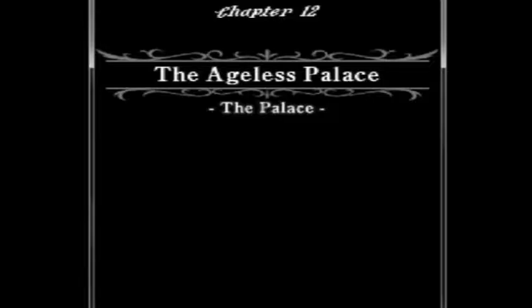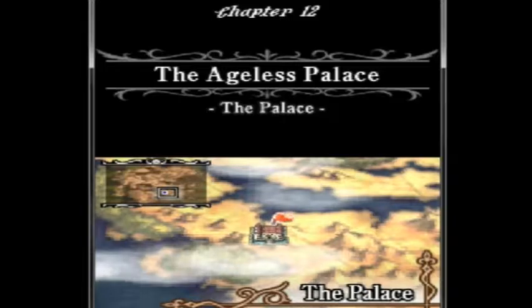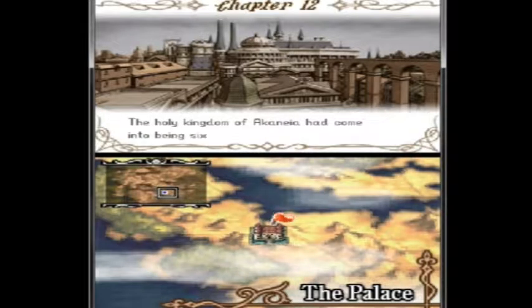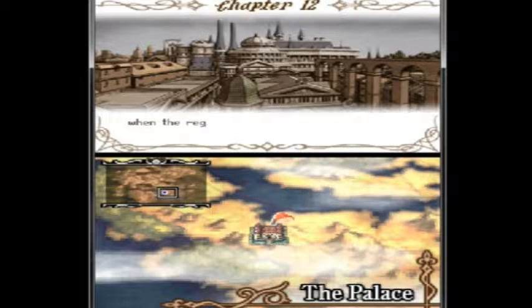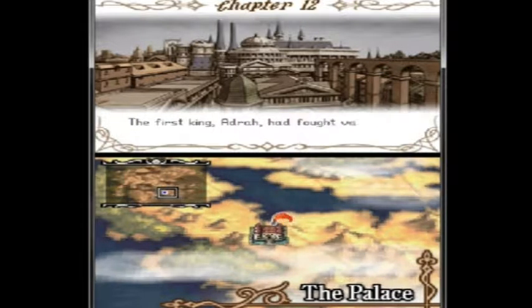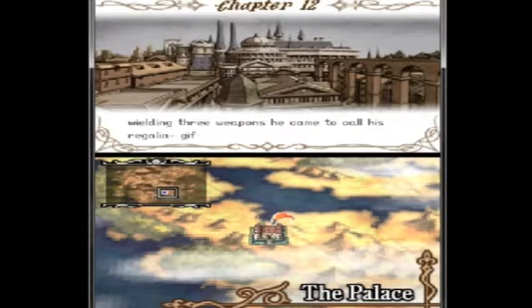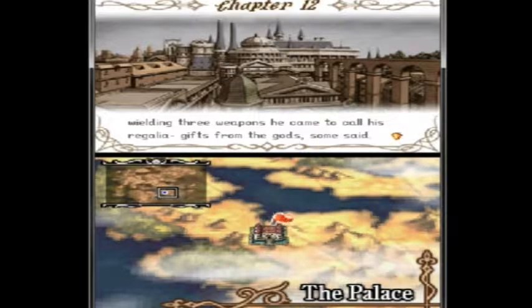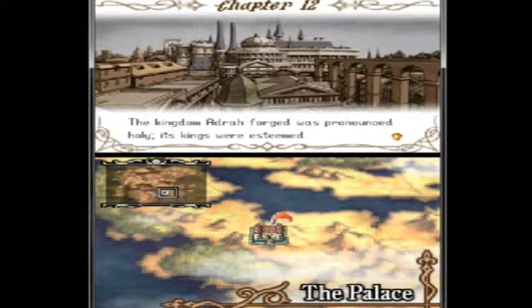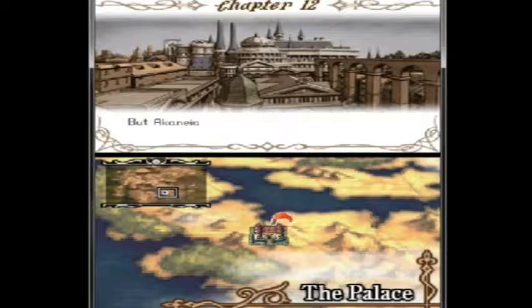What is up homies, this is our elite and welcome back to Fire Emblem Shadow Dragon. We are now heading into Chapter 12, The Ageless Palace.